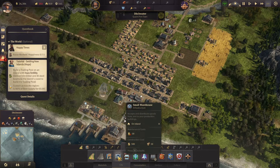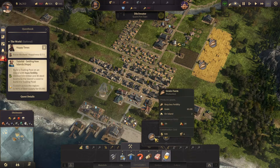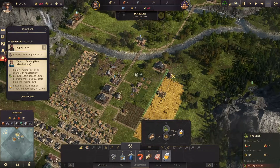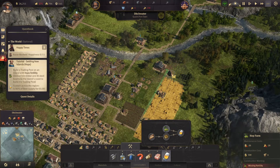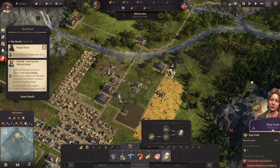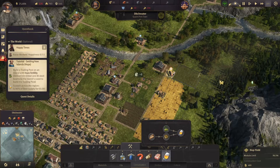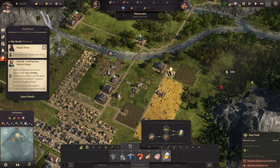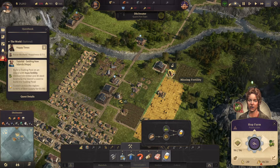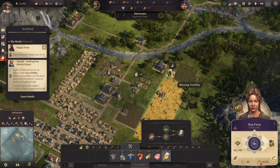I don't know how. Hops. Malthouse. Hops farm. Okay, so we need a new farm. I guess we'll put you right there. No fertility of that sort there — oh, this is not a great place to put it. Missing fertility — I don't know where to put it now. Shall we just demolish it or move it? Relocate. Where do we want to put it?